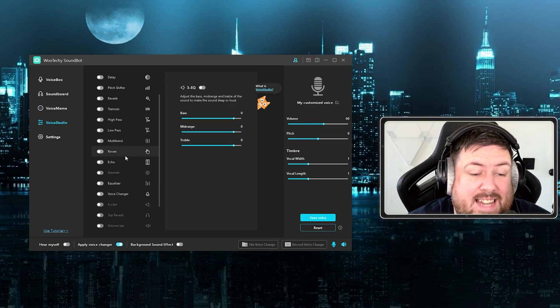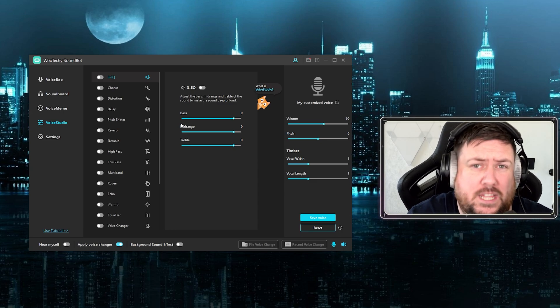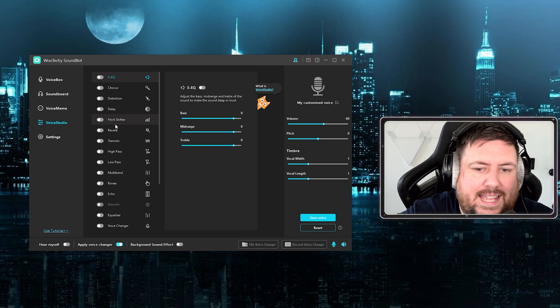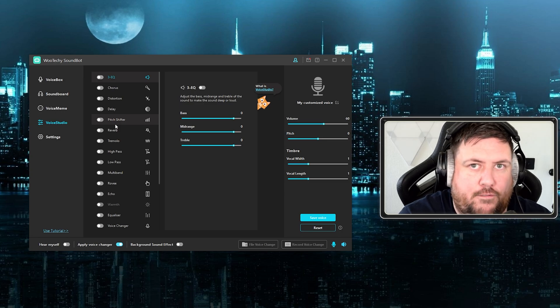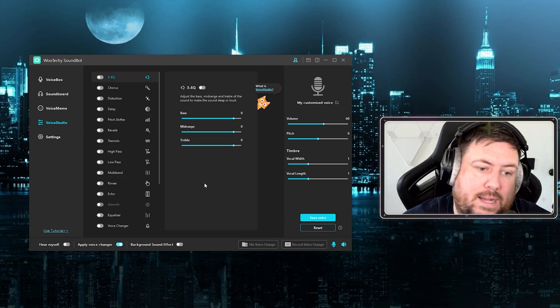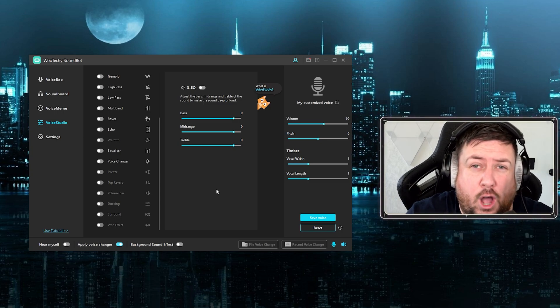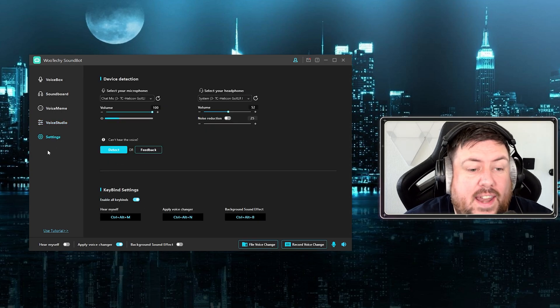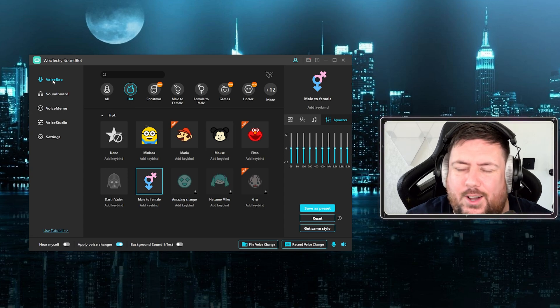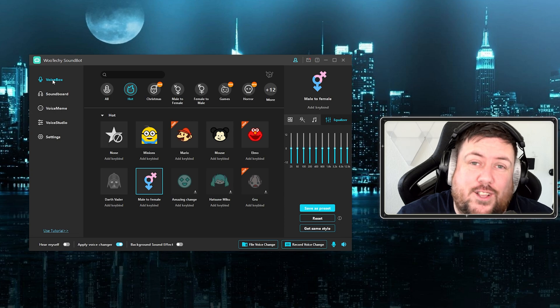There's also a Voice Studio, which we won't go through fully today, but it's a very good function within WuTechy SoundBot — not many soundboards offer this much customization. You can literally change your own voice by adding bass, EQ, delay, reverb, high and low pass filters, multiband, and echo — everything you'd find on a GO XLR is available here in software. As long as this software is open, it will activate on your microphone.